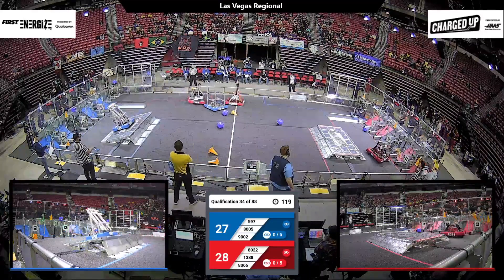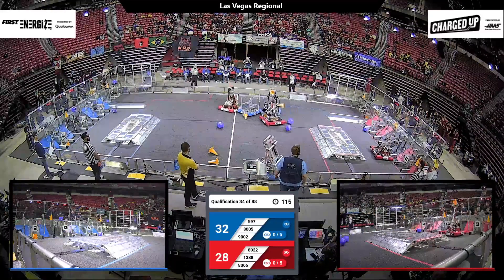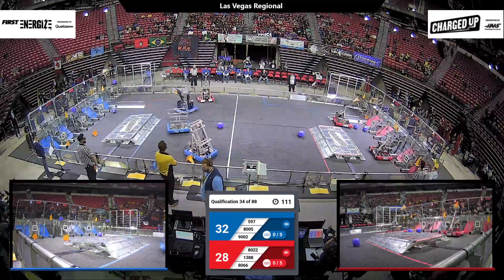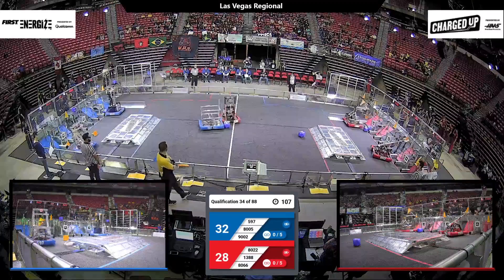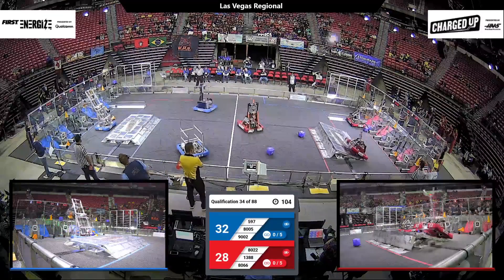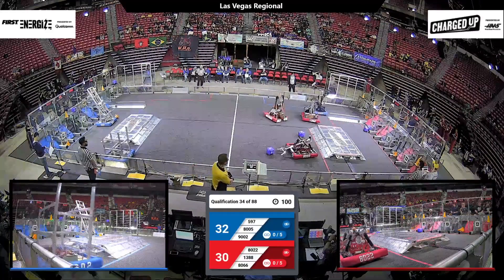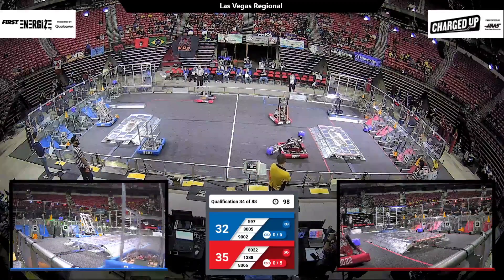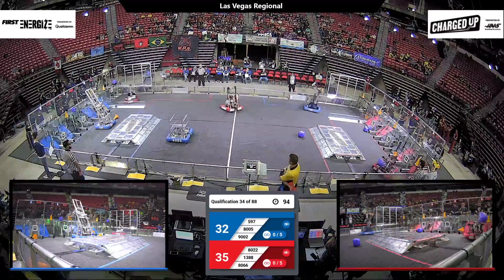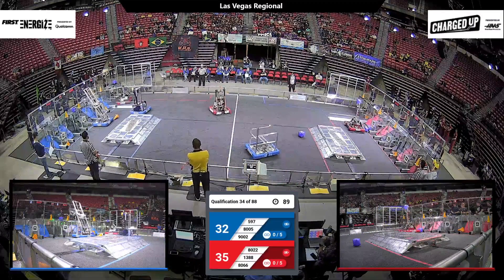Meanwhile, 80-22 is playing on the Red Alliance — that's Raging Hawk Robotics. They've got a cone in their possession looking for a place to score it. Alongside them, another bird team: Eagle Robotics 13.88, Arroyo Grande going up high, and there they get that score in place. Rounding up the menagerie of animals on the Red Alliance side is 80-66, Wolf Army, coming to us out of Brazil.